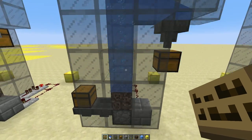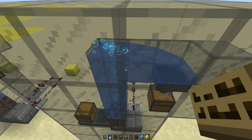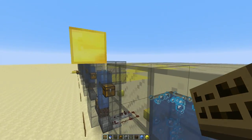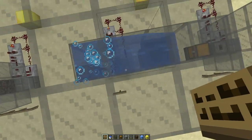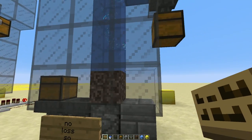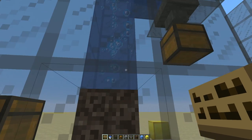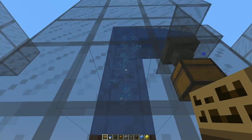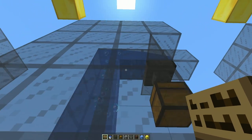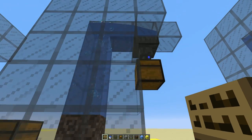No loss so far with this design. The solution is obviously to move the hopper outside of the item elevator area — the 3x3 block zone. I have yet to see this design fail: using a dropper to push items up through the soul sand and up into the bubble column. As long as there's a block in between the bubble column and the hopper that's picking them up, this seems to work perfectly.